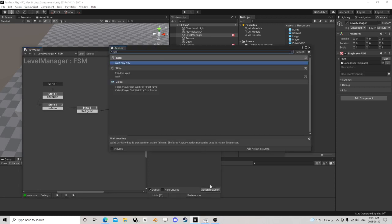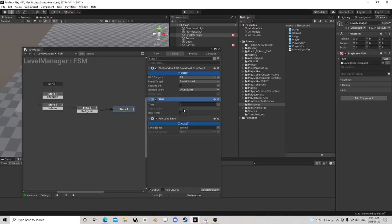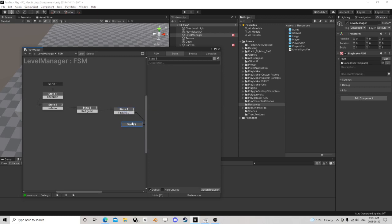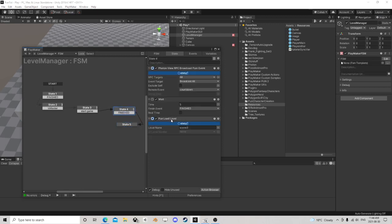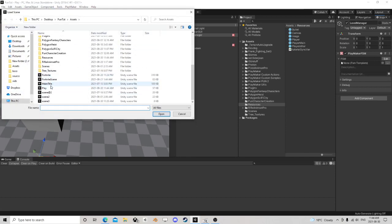For example, we can say do a wait — wait for five seconds, do a finish, and then do the load level. Let's make this 10 seconds. That's it.